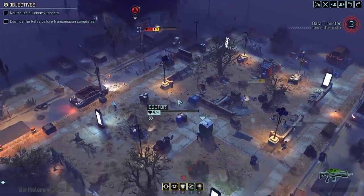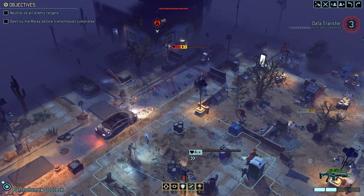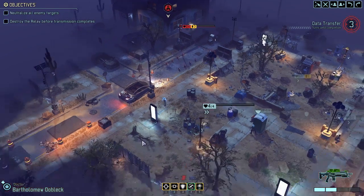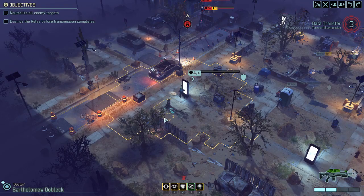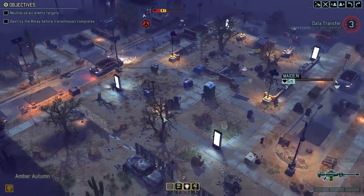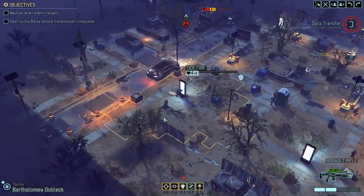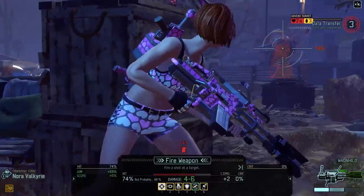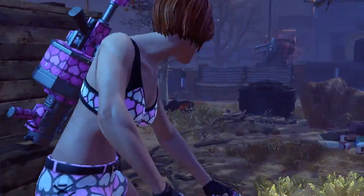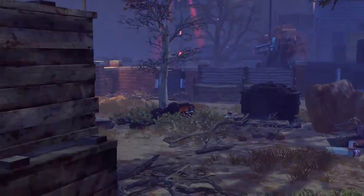I can just peel around to this side, hopefully still seeing nothing. This is actually going better than I expected. Let's try with Nora — can you take it down? That sounds down. Well, god damn, these turrets are a pain to fight.